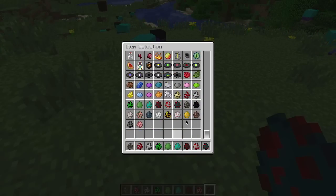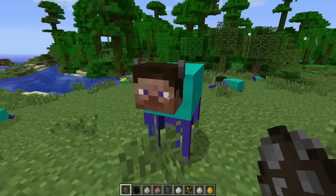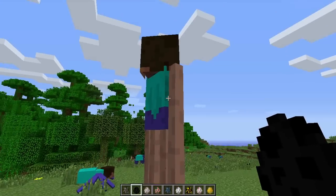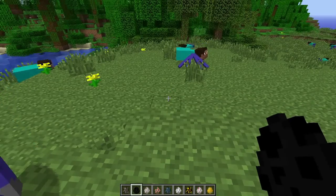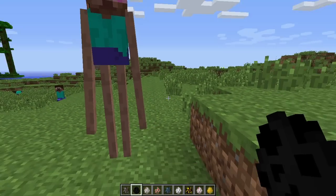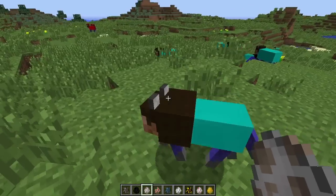Cow. Wolf. Zombie pigmen. Cow — that should look like the mushroom, yeah. His horns though. Let's buy another one. Enderman — that's what Enderman looks like. That's creepy. That's a wolf.